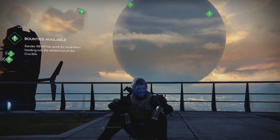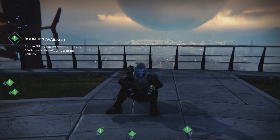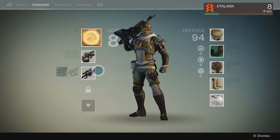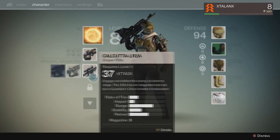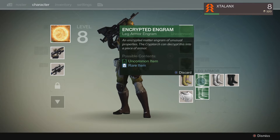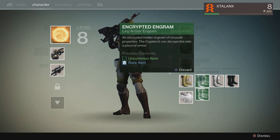So basically, engrams are rewards that you get from playing campaign and multiplayer — they look like this. If you go into your start menu you'll see they'll be in one of your equipment slots. Mine personally are legs, right here, and you'll see these. You can't wear them, you can't do anything with them, you can only discard them, but I didn't want to discard them because it says uncommon item or rare items.